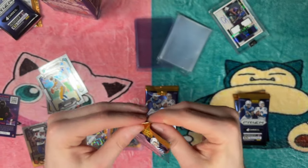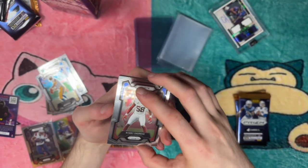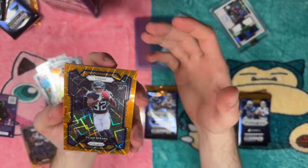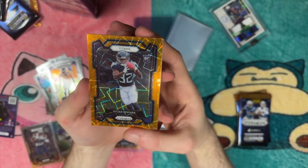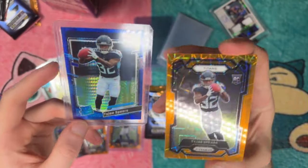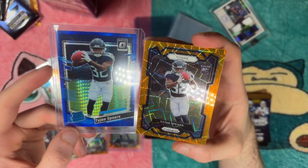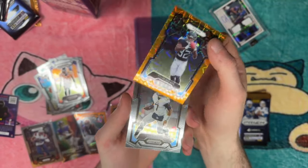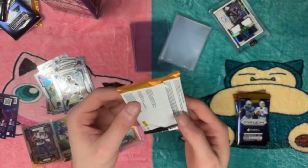Next pack. Another one of those. Bobby Okereke, Champ Bailey — there's a lot of legends in here. And a Tajay — I love Tajay Spears. I actually pulled this one out of the Panini Optic, so this is really cool to put next to each other in my collection. Beautiful, beautiful Tajay Spears. And what's behind it — why is this not Will Leavitt? And a Kyd Report. Not too shabby though, I love how these cards look.